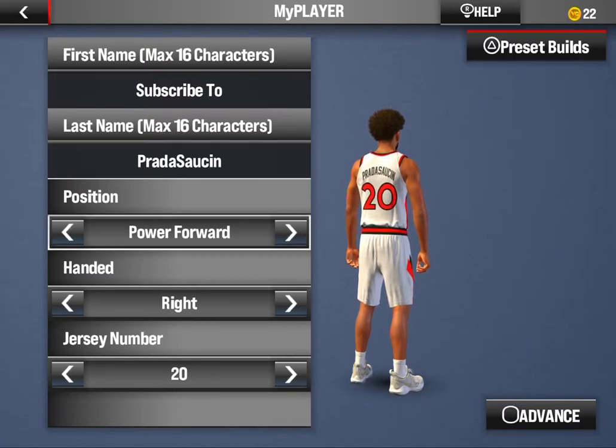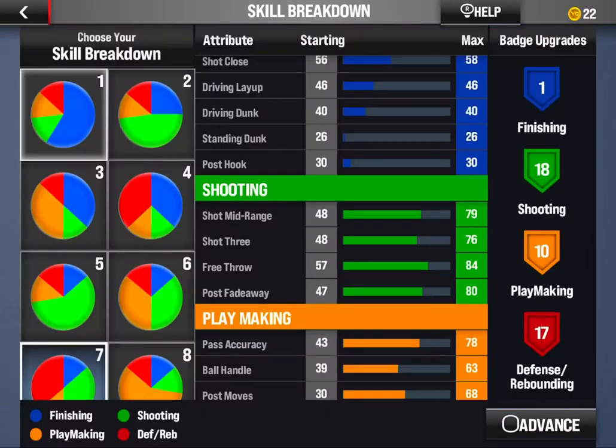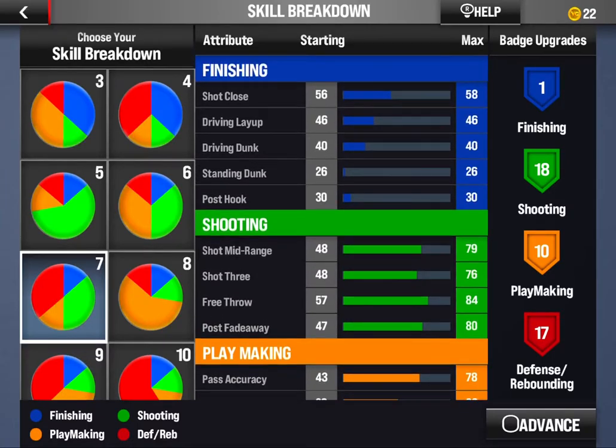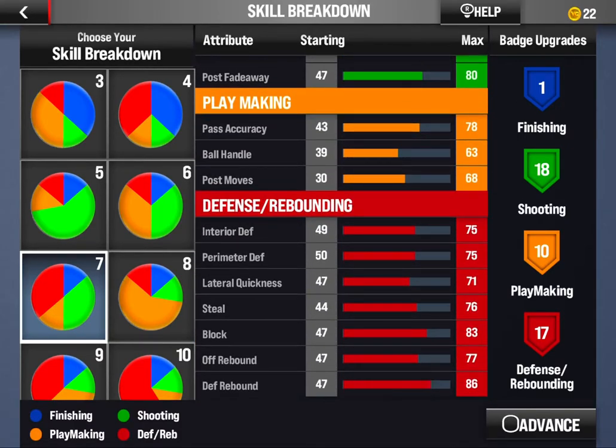First off, you want your position to be Power Forward. It doesn't have to be right-handed, and the 20 as a jersey number — I just picked that because 20 is my favorite number and I'm more comfortable being a right-handed person. Next up, you want to choose the Defending and Shooting archetype because it gives you the shooting and the defense you need to actually become a shooting glass lock.